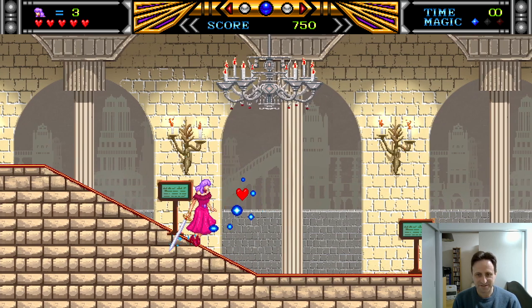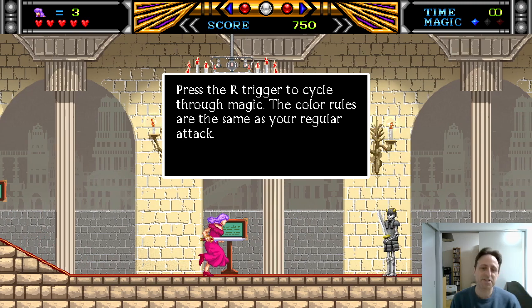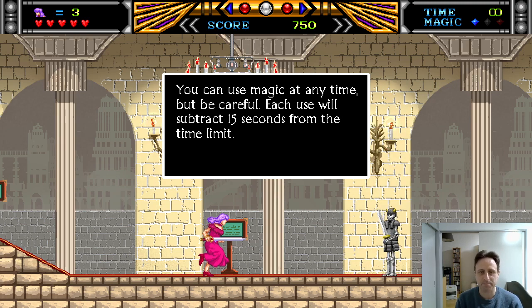Item boxes — simple enough, also clearly stolen from Valis. This game has magic. Press R trigger / R2 to cycle through magic. The colors are the same and the rules are the same — there are three types: blue, white, and red, and the order is the same. There is no MP in this game — using magic takes away from your time limit. Right now we're inside the tutorial room so the time is infinity, but once we go outside there's going to be a time limit, just like the good old days. It's 15 seconds per use, and it's pretty lenient — you can use it quite a few times.